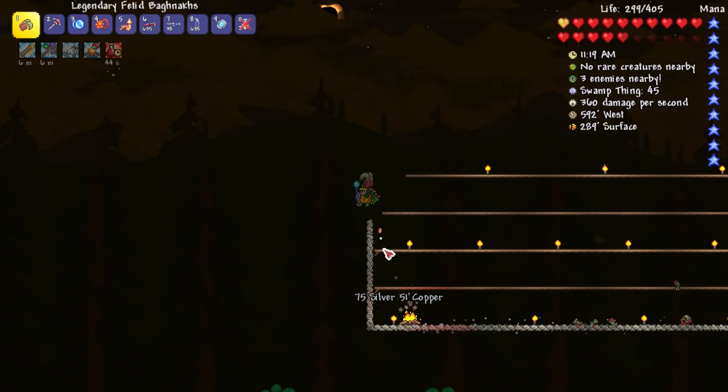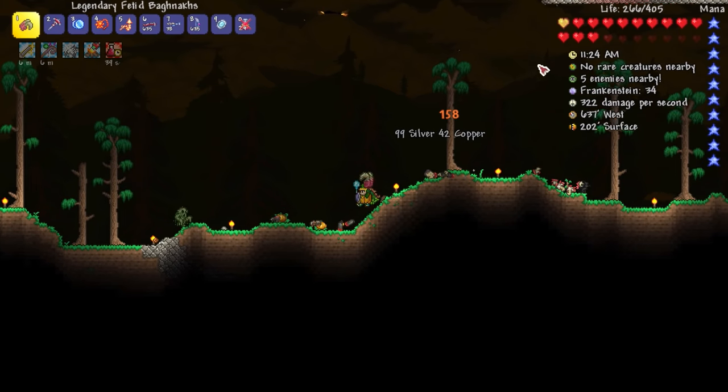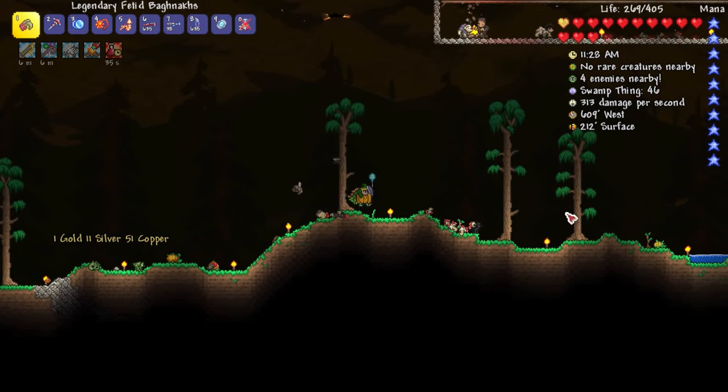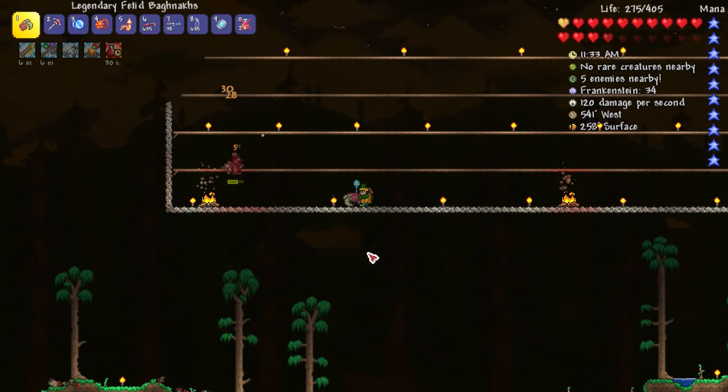I'm basically in the same area I was just at and I'm not seeing the Eyesor on the critter identifier. Either way, probably like halfway through right now, looking at the top of the screen where the solar eclipse is — it's kind of hard to tell because it's behind some clouds.